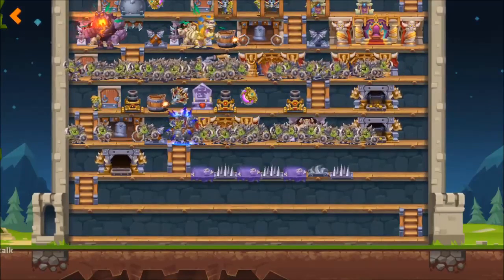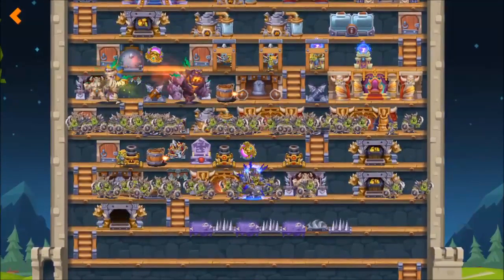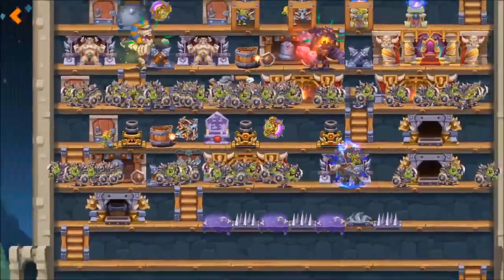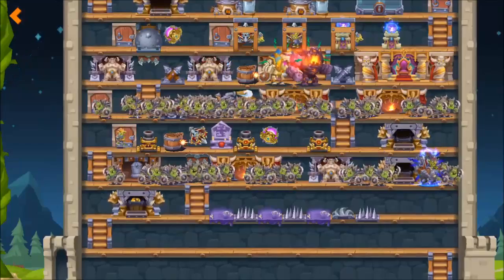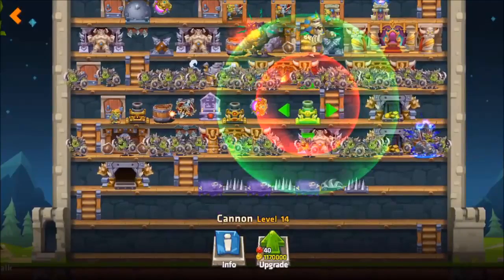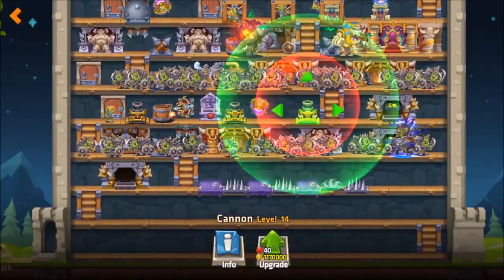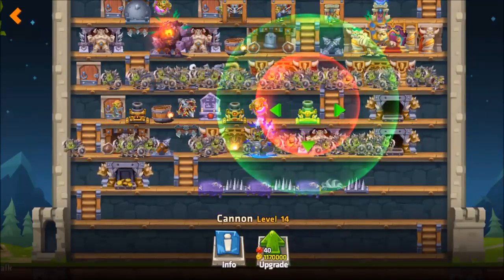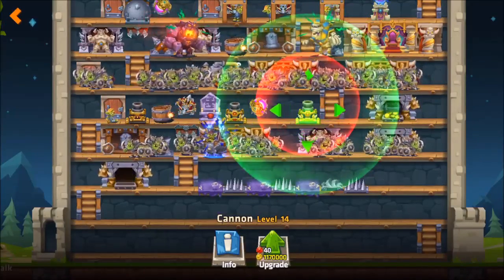The next thing I'm going to go into are the towers. A big plus of Monster Castle are the towers — I'm just a big fan of the different types and how different each one is. The first one I'm going to mention are the cannons. These are quite useful, particularly against orcs. The problem is it's quite hard to hit troops with them, especially if they're fast moving. So what I would recommend is that you position them carefully. Red is the areas it can't hit and green is the areas it can hit.